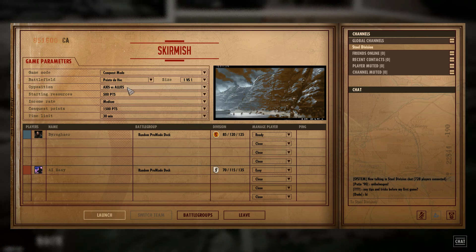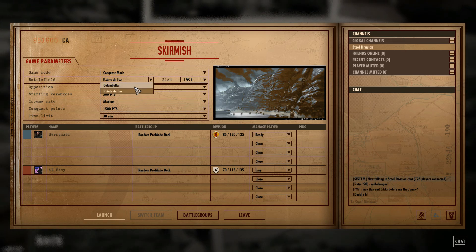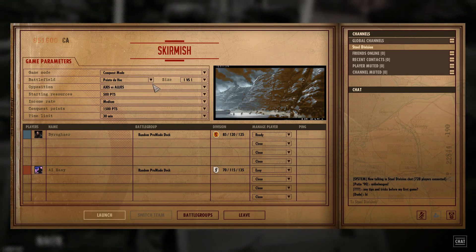We are going to be playing Axis vs. Allies on Pointe du Hoc. This is the map that I didn't play the last time — last time I played Columbell. But today we're going to be playing Pointe du Hoc because I'm interested to see what this map looks like exactly.